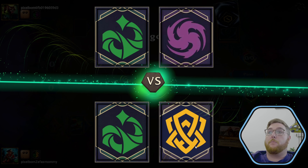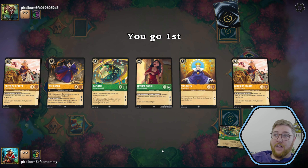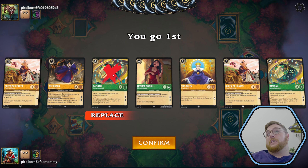We're paired against an Emerald Amethyst deck, which is the bounce package that makes you draw so many cards. We do get the Queen shift line and that's a big dub. We don't need two Radigans because we don't even know what one Radigan does — it's evasive and has big, big strength.